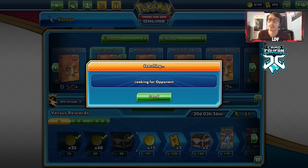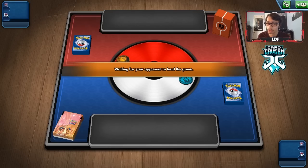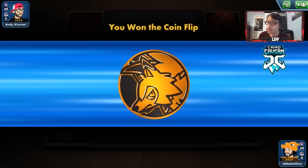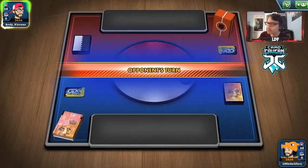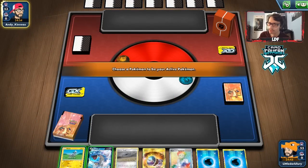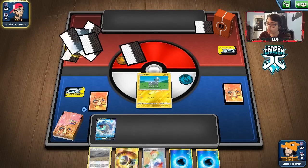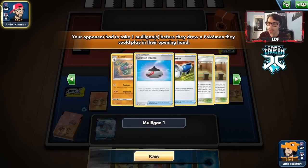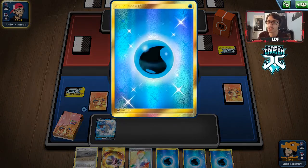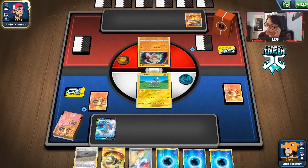Game two with the Lapras Arceus deck. We're up against a Fighting and Metal deck — looks like Stoutland versus Stoutland Jr., a battle of VMAXs. This could be harder since Arceus is weak to Fighting, meaning we could get one-shot. I'll make them go first. I'm starting with Blitzel — risky since it's weak to Fighting, but I don't want to start with Lapras and take early damage. We're actually playing against a Claydol deck, not Stoutland.